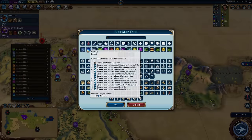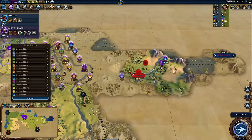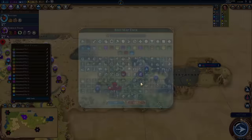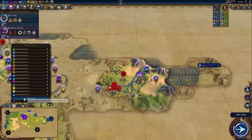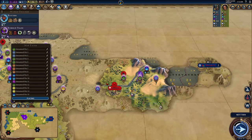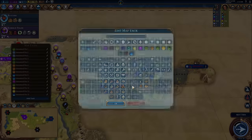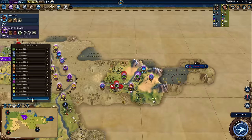Locking your cities together also gives barbarians the 2003 Detroit Pistons defense treatment — no room to spawn or maneuver without getting spit on by five different cities at once, really stopping barbarians from spawning within your empire. No more line-infantry barbs in the ancient era because Hammurabi decided to build an armory for fun.